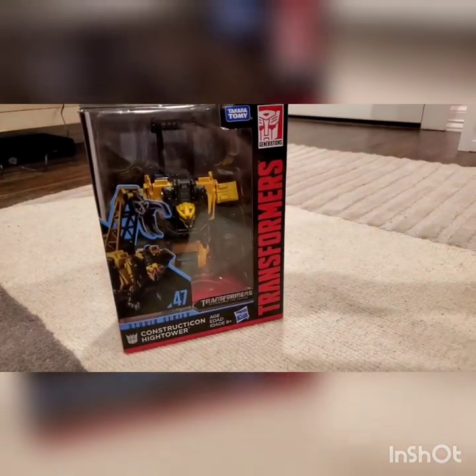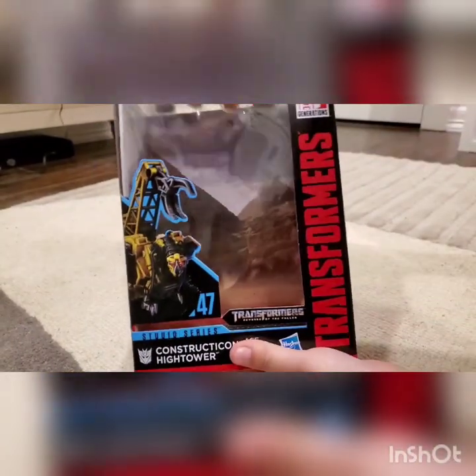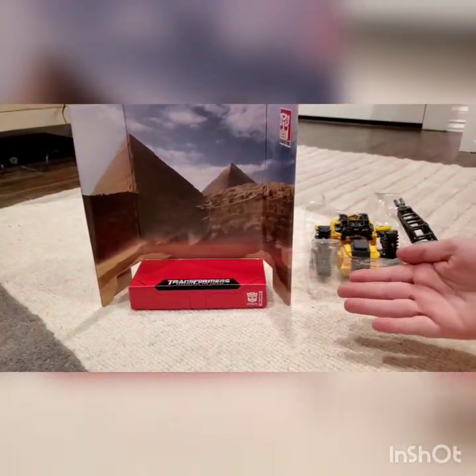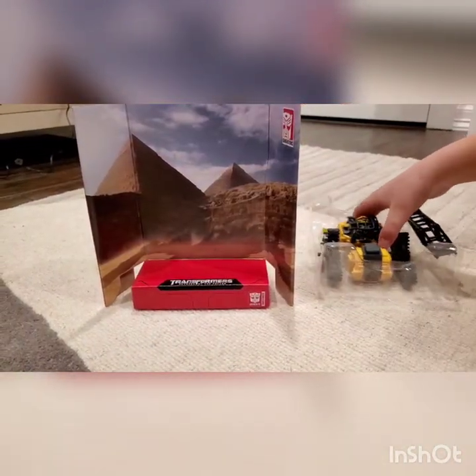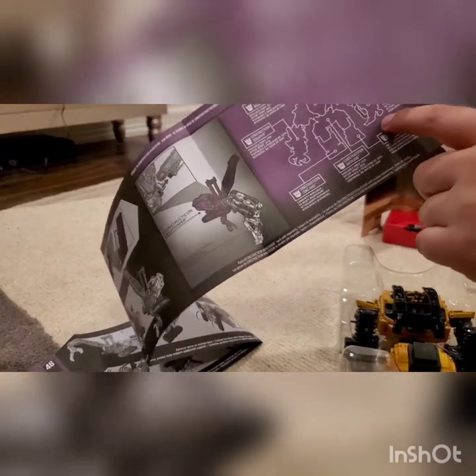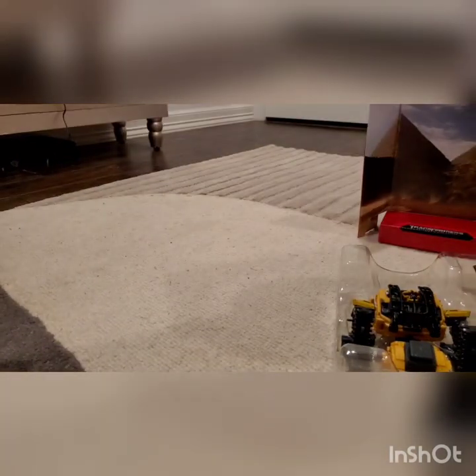Let's open the box. First of all, as you can see, he includes the setting. Now let's move on to the robot. He comes with the Construction Manual. So if you have a hard time transforming him, you can transform him. And it shows where he goes into the limb of Devastator. And there he is again.